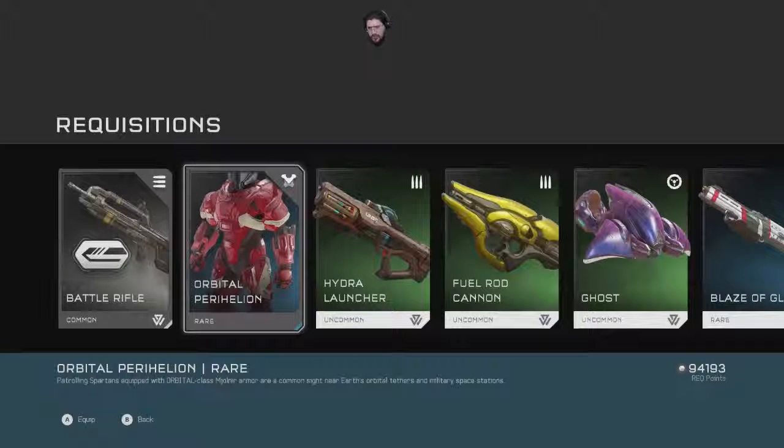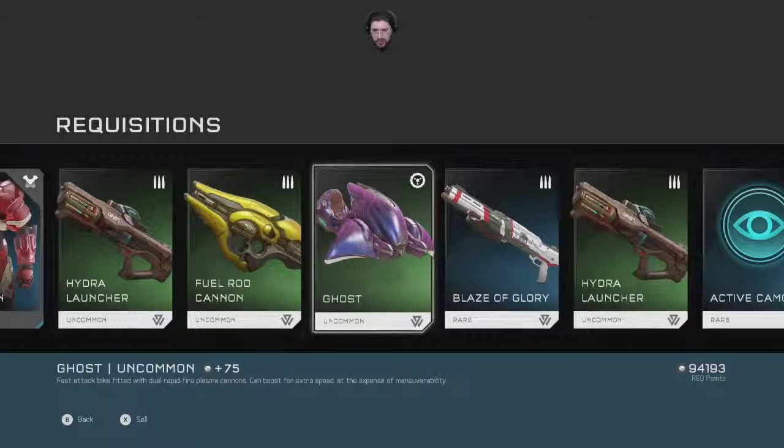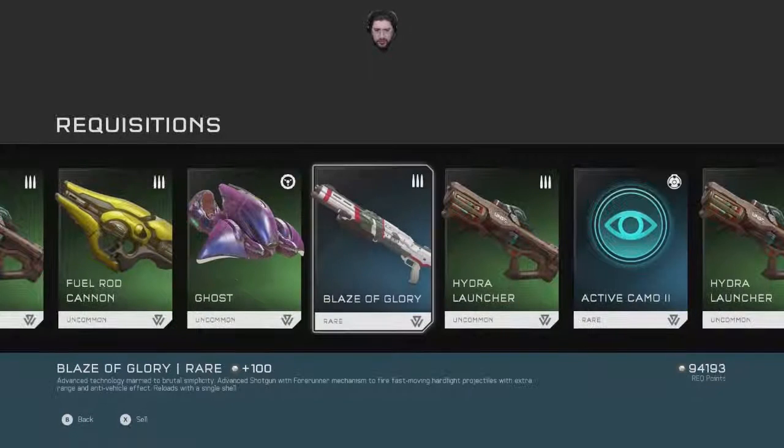Orbital Pre-Helion — patrolling Spartans equipped with orbital class blue armor. Hydro launcher, fuel rod. Good old common ghost. I love that Blaze of Glory.